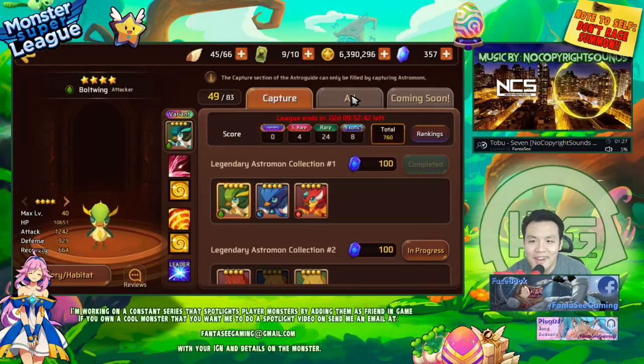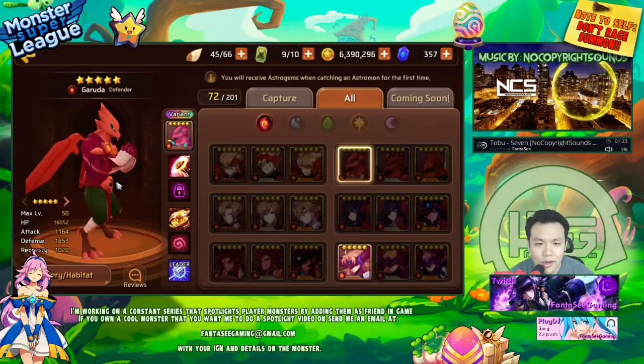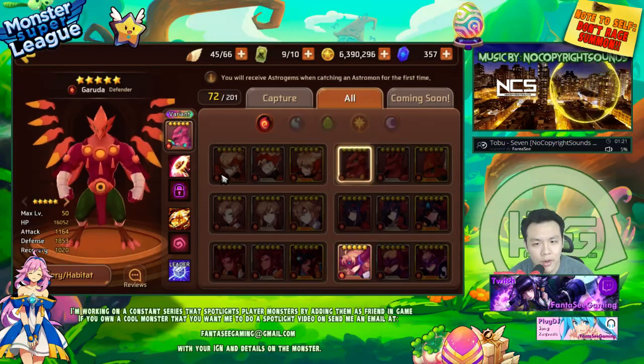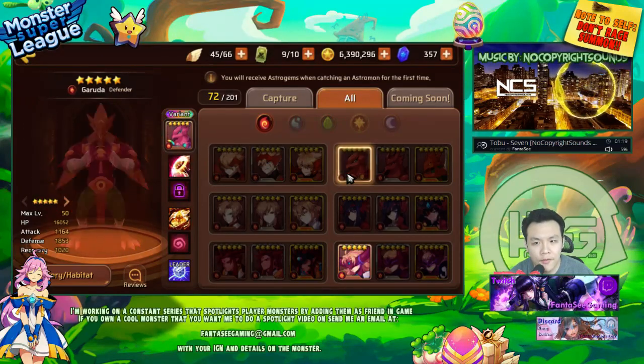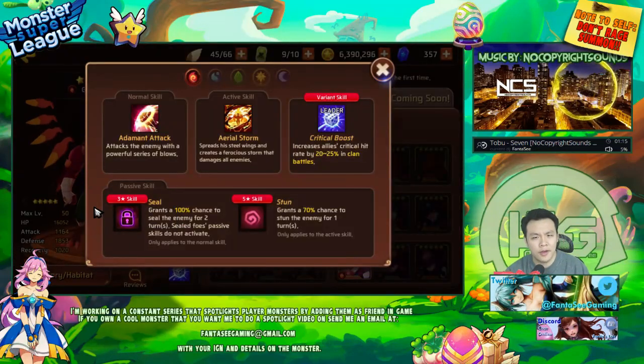Let's look at the Garudas. I think these ones might go on rotation with the Siegfried for clan battles, or maybe they're summonable as the new summonable nat 5s.